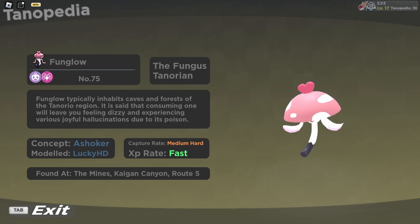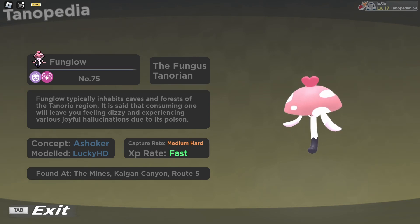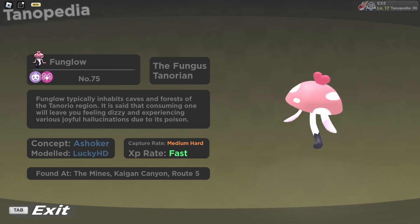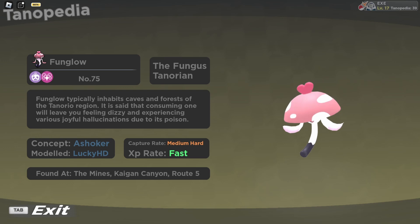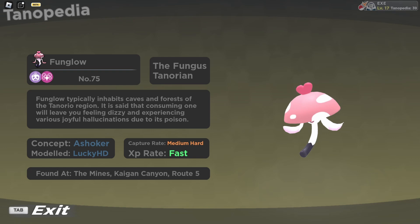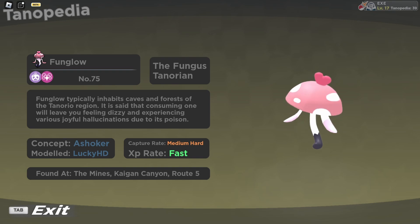Fun Glow is a portmanteau of 'fungus' and 'glow,' referring to its species and its ability to glow. The official description states that Fun Glow typically inhabits caves and forests of the Tonorio region. It is said that consuming one will leave you feeling dizzy and experiencing various joyful hallucinations due to its poison. The concept is by Ashikor and modeled by Lucky HD.